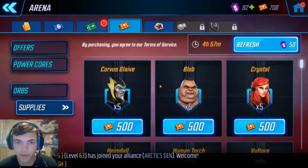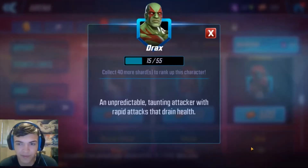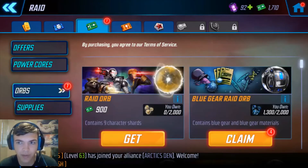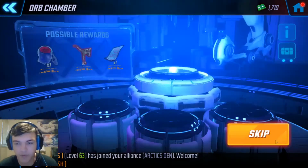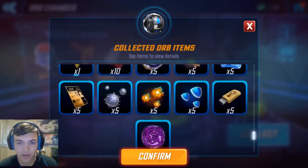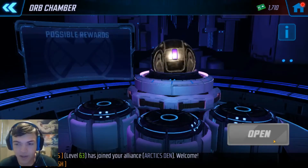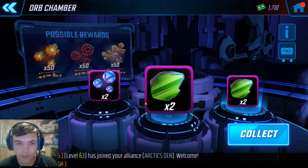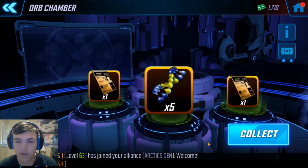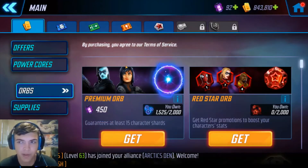Head over to the arena store — picking up some more Drax. I'm at 15 out of 45. Over to the raid orbs now. Opening up these blue gear orbs — got tech there, not bad. Opening the purple orbs. Then the gold orb. Nothing crazy there.